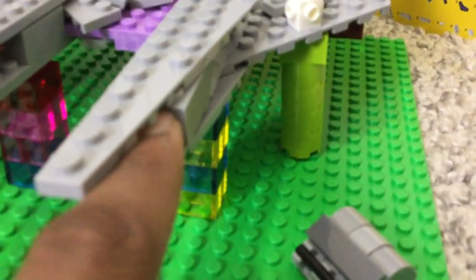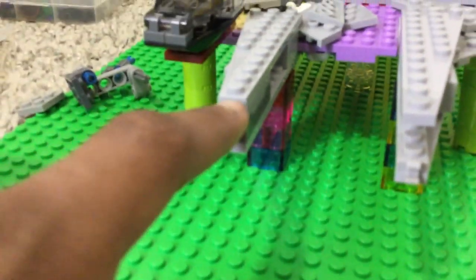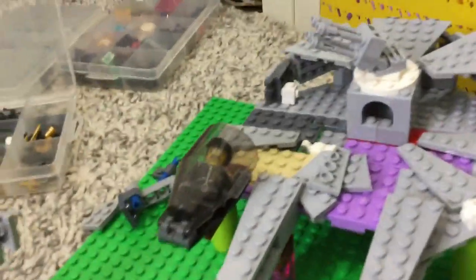So yeah, that looks pretty good. I like the whole spring-loaded shooter. This whole section is raised up about two bricks — this is a brick and a plate. So I need to add two plate levels: one underneath the spring-loaded shooter and one above it to make it even out with the rest of the Millennium Falcon.